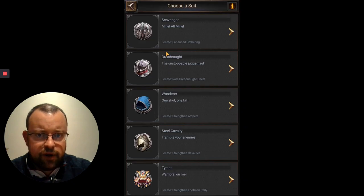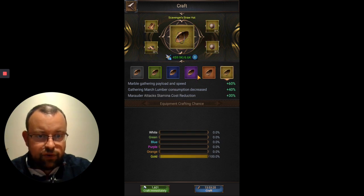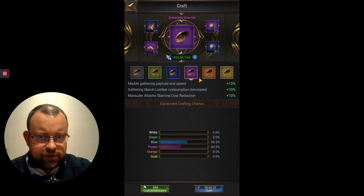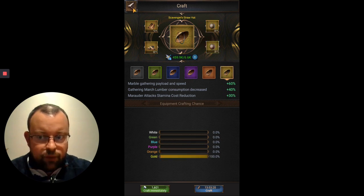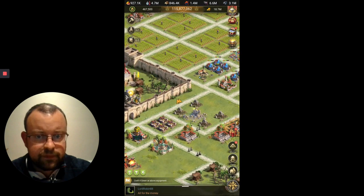Two more points about killing marauders to upgrade hero XP. In the blacksmith, go to craft then scavenger — the Scavenger Straw Hat gives marauder attack stamina cost reduction of up to 30%. White gives nothing, purple gives 10%, orange gives 20%, and gold gives 30% reduction. So a gold Straw Hat means attacking a marauder costs only 7 stamina rather than 10, letting you attack several more marauders each day and gain more XP.